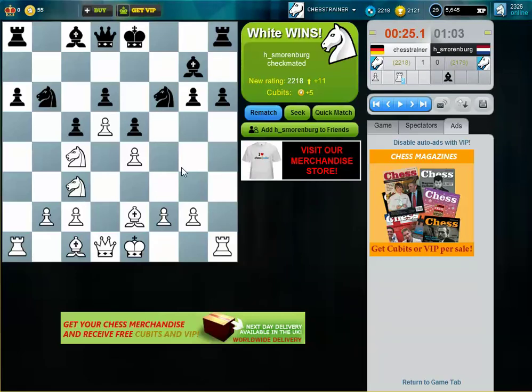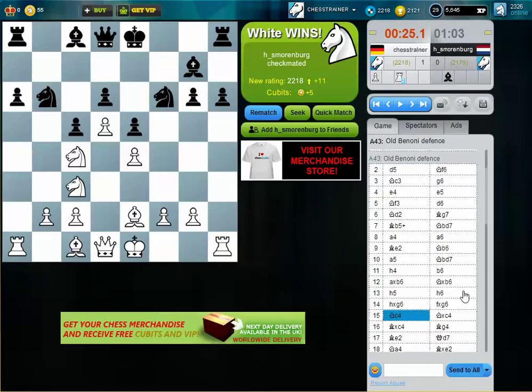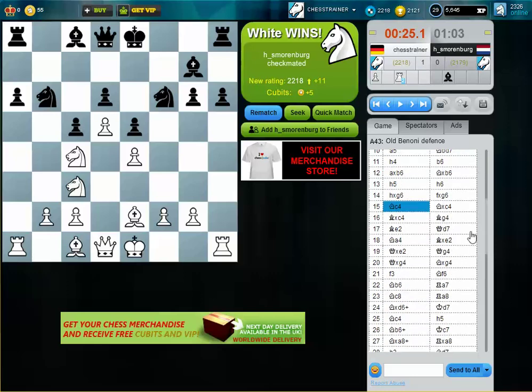In this game you could see that space advantage is quite useful — white has a lot of space advantage. At the same time it's good to get rid of the so-called bad bishop. The bad bishop is the bishop where most of the own pawns in the center are placed. Like black's bad bishop is the one on g7, because it's somewhat locked in. Even later in the game, comparing pieces, my bishop on c1 is much better than the bishop on g7.